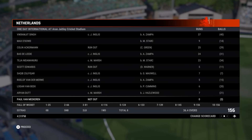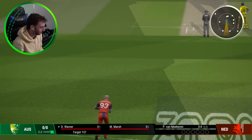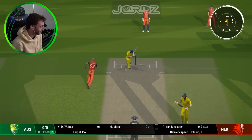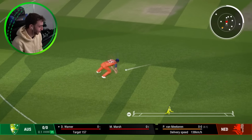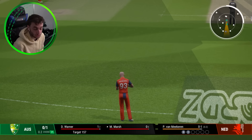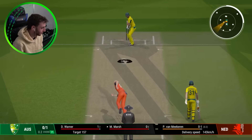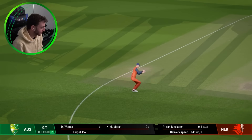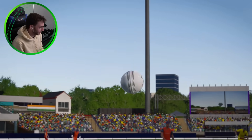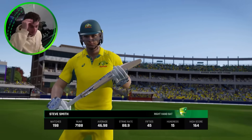Australia will look to chase this down in quickfire time. Van Meekeren to Warner to kick it off. Warner gets off the mark. Of course, the next match we're going to have Travis Head back for when we play New Zealand. It's in the air and that's out — Mitch Marsh gone first ball, straight to cover. That's a disappointing way for that to end — we'll bring Steve Smith in straight away.